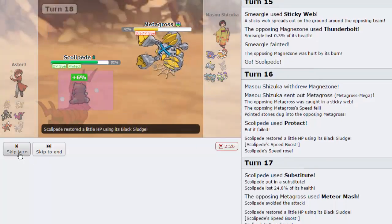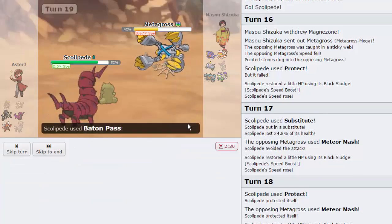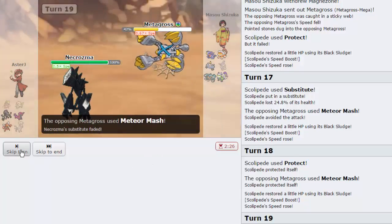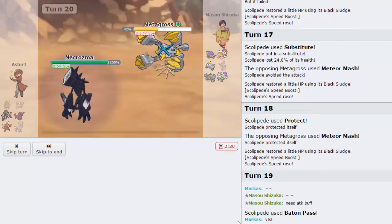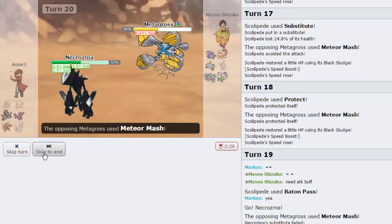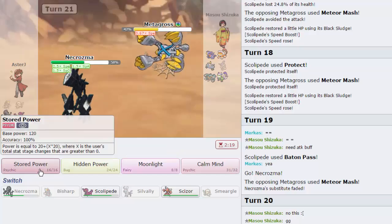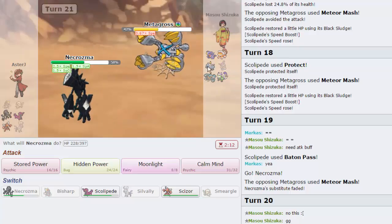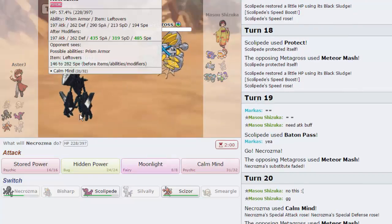Finally it is time — it is happening right now. We're going to go for a Baton Pass into Necrozma, and we are behind a sub, ladies and gentlemen. He goes for Meteor Mash — absolutely fine. We are going to go for a Calm Mind. We have Hidden Power Bug online, so that's really good. He's going to go for Meteor Mash again and doesn't get the attack raise, which means I'm going to be able to go for another Calm Mind. I've already got a really powerful Stored Power and a really fast Necrozma which outspeeds everything on his team. I think I need the extra boost just for Tornadus — but then again, Tornadus can't do much to me.